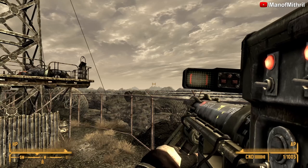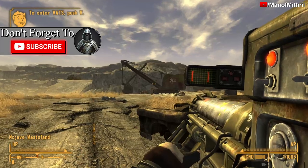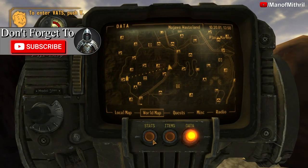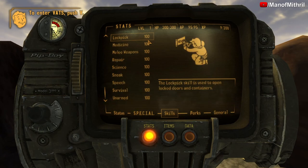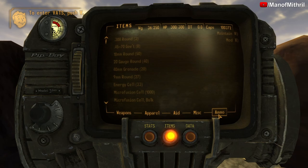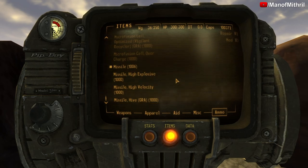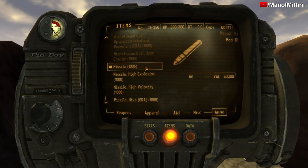Let's go use this weapon on some enemies. I am here at Quarry Junction. I have Demigod Mode on — basically it means I am invincible, however I still have to reload and I use ammo. All my skills are at 100 and all my special stats are 10. There are a couple different missile variants, and we will be checking all of these out on the Legendary Deathclaw, but for now we will be using the normal missiles.